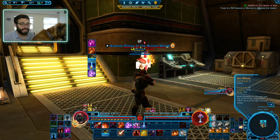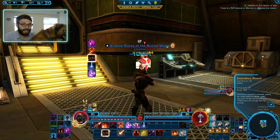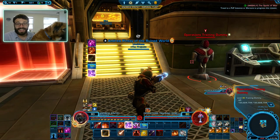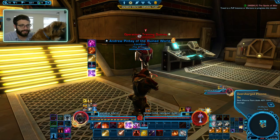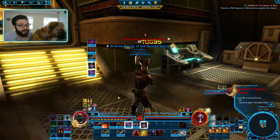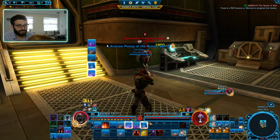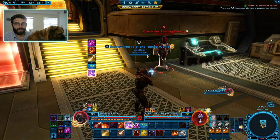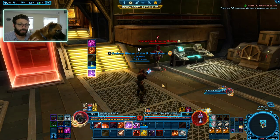We also have an ability called Ion Wave. On its own it doesn't do a whole bunch of damage — it spreads our Incendiary Round, but off the bat it only does about 10k damage, which isn't that impressive. However, if we use our Ion Pulse and/or our Explosive Surge, you'll see we slowly build stacks of Pulse Generator. Pulse Generator essentially doubles the damage done by our Ion Wave. So if we hit Ion Wave while it's glowing, it does about 20k damage — we just doubled it by using Ion Pulse and Explosive Surge.